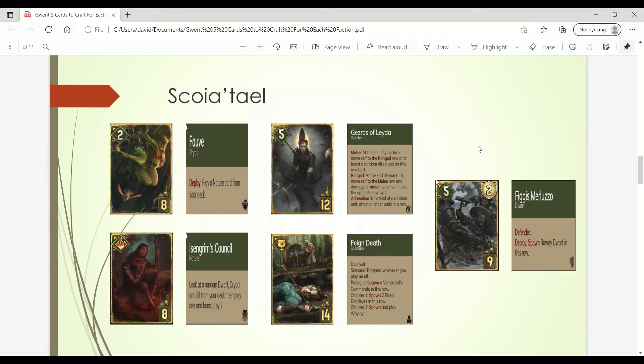Moving on to Scoia'tael, we start off with the Fall Wolf card — a tutor card that lets you play any nature card from your deck. In a lot of Scoia'tael decks we have nature cards such as Nature's Rebuke, which is the 5-point damage removal card, as well as other tutor cards you'll want to craft. Next up we have Isigrim's Council, one of these tutor cards for Scoia'tael. At 8 provisions it lets you look at any dwarf, dryad, or elf from your deck randomly, then play one and boost it by 2. You're getting a lot of value there as well as thinning your deck.